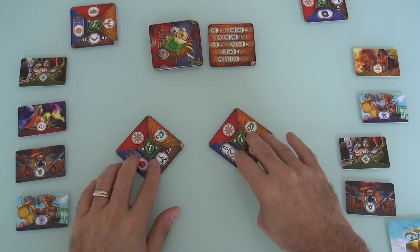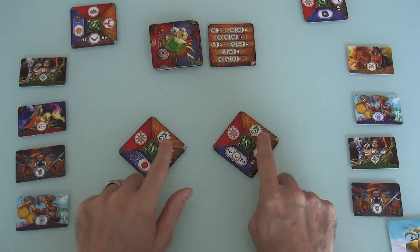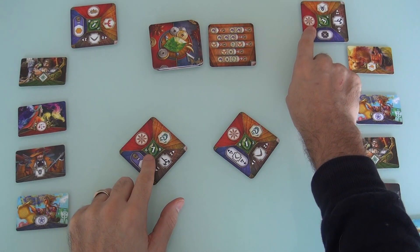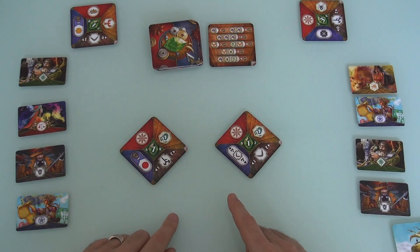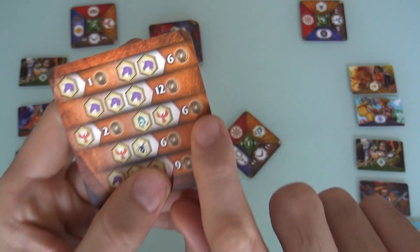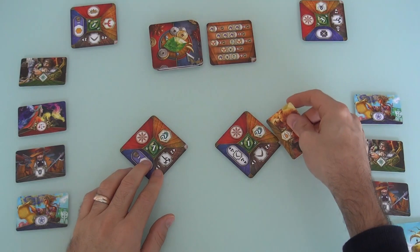Jen will be the first to declare what the card is going to be, and then I'll be the first to grab one. It's a dragon. It's a different type of spice. Jen does not want this type of spice because she's already got one. And interestingly - I've got that phoenix, I want a dragon pretty badly. Because a dragon plus a phoenix is worth 6 points at the end of the game. What Jen does not want to do is turn either of these into a dragon, because then I'll get it.